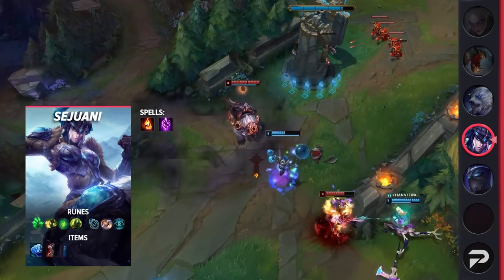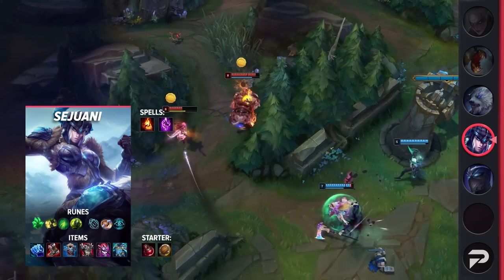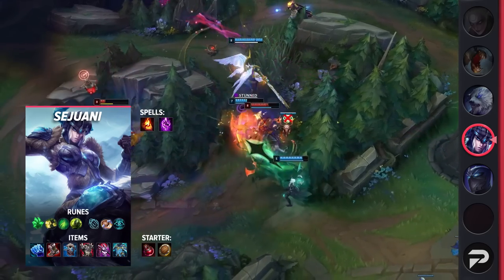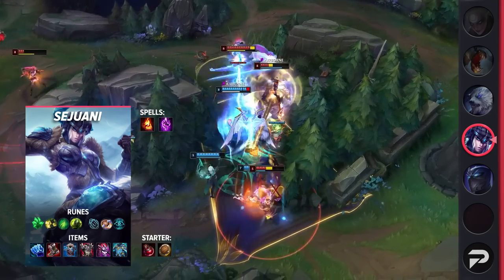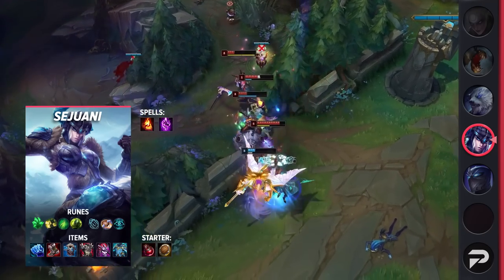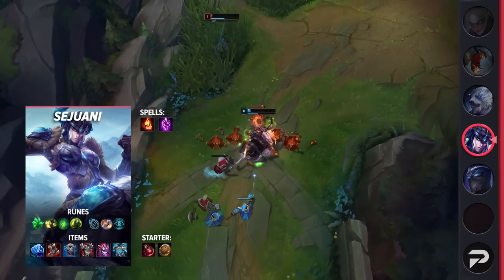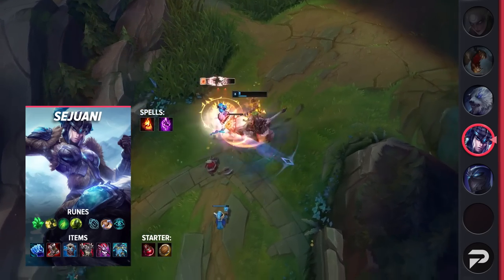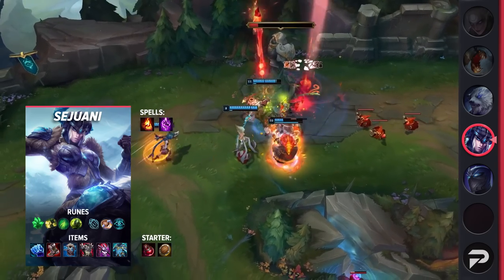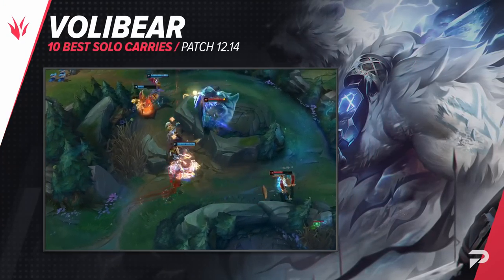For Sejuani's summoner spells, be sure to grab Ignite and Teleport. If you're not comfortable with it, you can take Flash until you get used to her, and then switch over to TP and Ignite. For runes, you'll be taking Grasp, Demolish, Second Wind, Overgrowth, Biscuit Delivery, and Cosmic Insight. With these runes, Sejuani can easily punish her laner and take multiple plates if left alone. For items, you'll be grabbing Frostfire Gauntlet, Plated Steelcaps, Winter's Approach, Thornmail, Demonic Embrace, and Force of Nature.